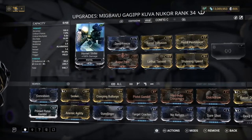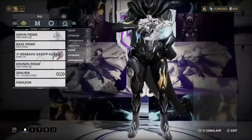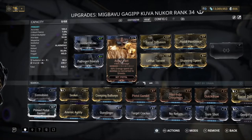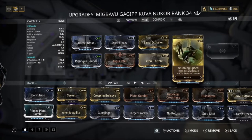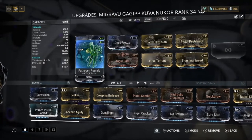For the Kuva Nukor build, I use a viral build because we've already got corrosive from Saryn, so there's no need to double up. The build uses Hornet Strike, Pathogen Rounds, Deep Freeze, Augur Packs for extra damage, Barrel Diffusion, Lethal Torrent, Stunning Speed, and Pistol Pestilence for toxin damage so we can get viral. It's also a radiation variant, so we're doing radiation and viral. If you have a different element Nukor, like toxin, you'd swap Pistol Pestilence for an electric mod instead.